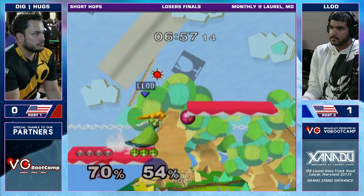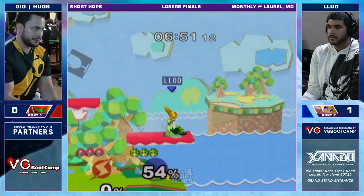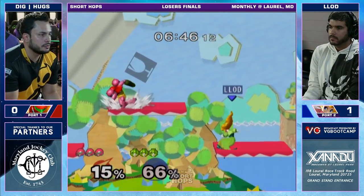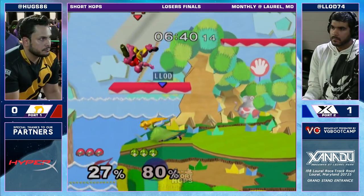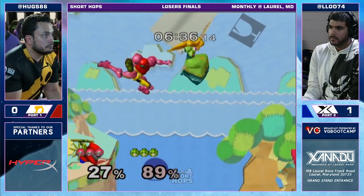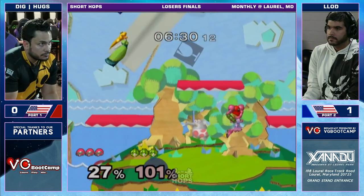Hugo tried to space around that grab there, couldn't quite get far enough away. Not the greatest self-open. And the roll back from Lott on the grab again — you mentioned Polish was not doing any of the rolls. And that blows up Samus' grab. Already seeing some better choices from Lott in certain situations.